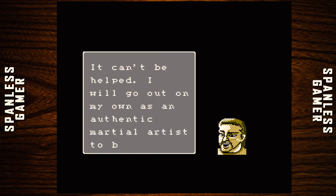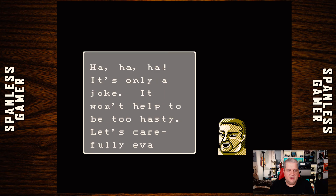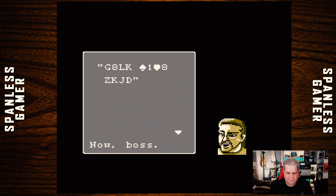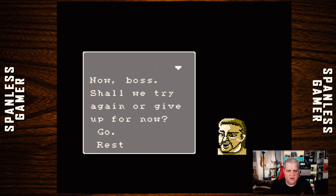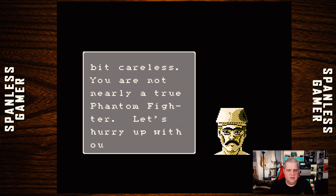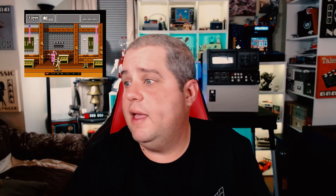I will go out on my own as an authentic martial artist to beat Koyangshin. It's only a joke — it won't help to be too hasty. Let's carefully evaluate the password. Does every door have a little fight like that? Apparently it does, and it's all kind of the same fight. Well, that's sure interesting. Let's rate it.